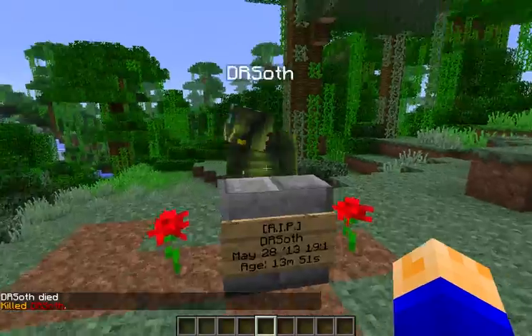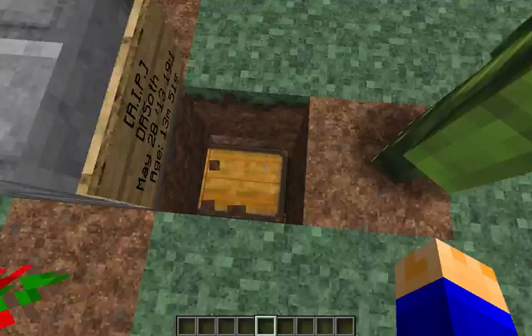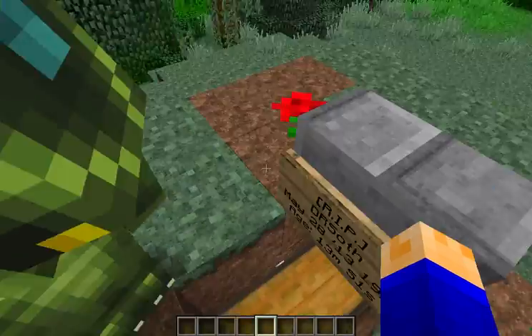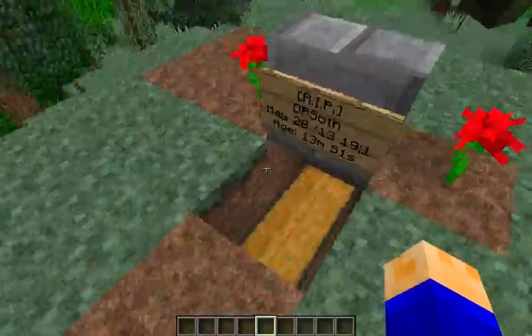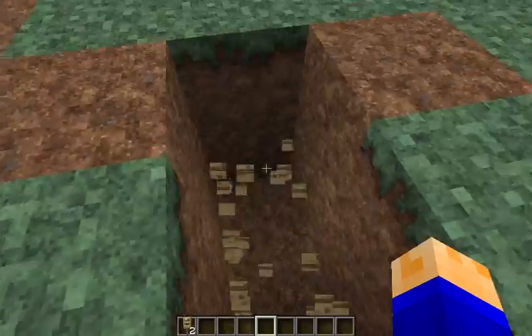As you can see, it spawned a really nice little thing here. Oh my goodness, it has a chest with all of his items. He was holding a sign, apparently. So let's just break this.